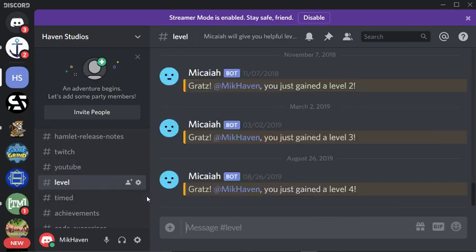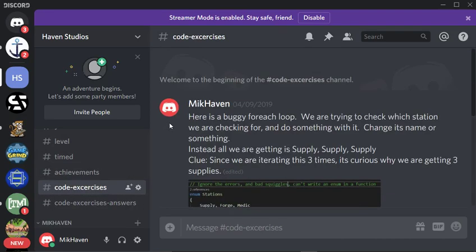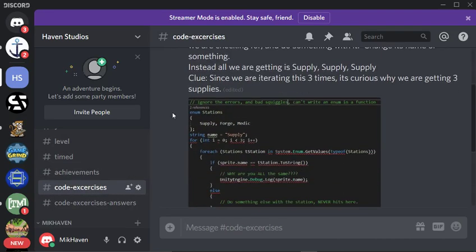I think it's pretty cool that we have a level system in Discord, though there are no rewards or any ties to it. Timed and Achievements were kind of an idea we were talking about. And here are some code exercises — talking about a for-each idea, and then here's the answer.